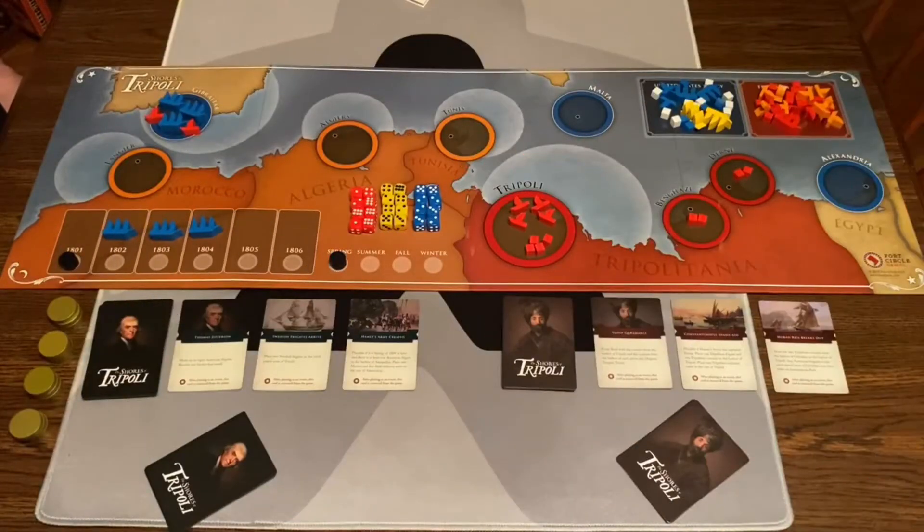This is done through some really cool card play, which I'll talk about later. But let's just go to the table and see how this works. Here's a game of The Shores of Tripoli all set up for two players. This is a one or two player game.